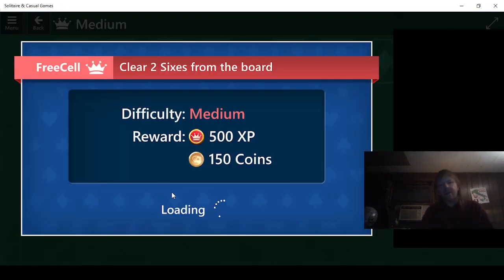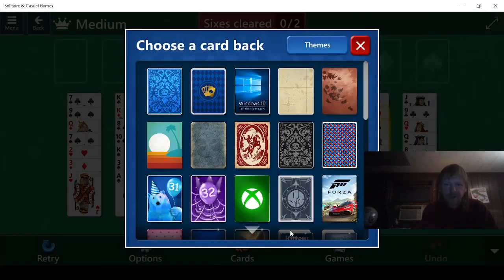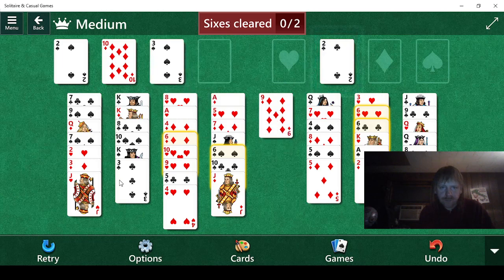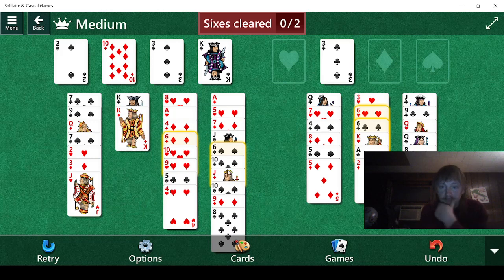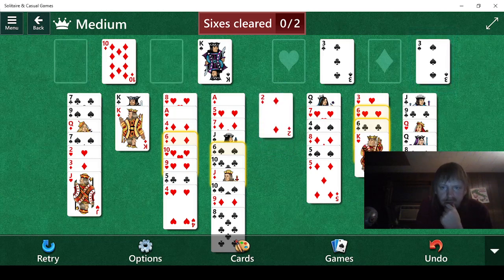Two 6s — we need to clear two 6s from the board. Let's see if we can do that. Change the card backs to red. I'm going to do this. The 2 we need is back here. And that leads to a 9. I think the play is to do this, and then this, and then this. That gives us a King, and that might help us a little bit.